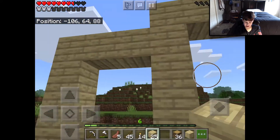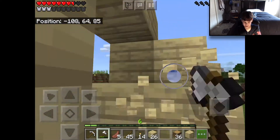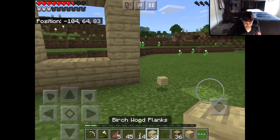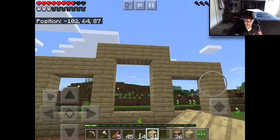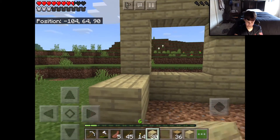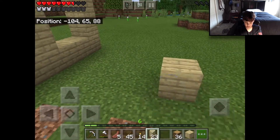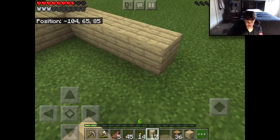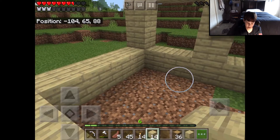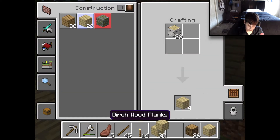We can have glass right there, and glass right there, and glass right there — seems pretty cool. I'm going to do the porch for our house. I think the porch would look amazing if we did it one, two, three, four, five, six — that should be perfect. We'll do the porch and maybe the walls of the house, then decorations tomorrow. But we need more birch wood.